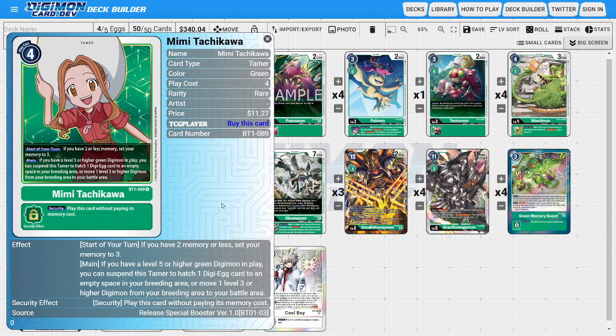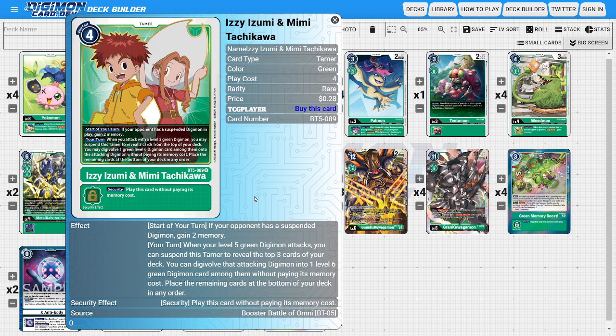Lastly, onto the Tamers. I'm going to be running three copies of Mimi because she's still the best Tamer Green has to work with. She's the deck's dedicated memory-fixing Tamer — if our memory is ever less than three she'll hard set it to three. What makes Mimi really good in this deck is that we can try to turbo a raising area to get an extra attack off to close the game. If we have a level five or higher Green Digimon in play, we can suspend this Tamer to basically get another raising phase. With two Mimis on the field, we basically get to hatch an egg with one Mimi and raise it out with the other, and that Digimon can hopefully attack for game after we've broken all of the opponent's security with our big Grand Kawagamon/Grandis Kawagamon combo play.